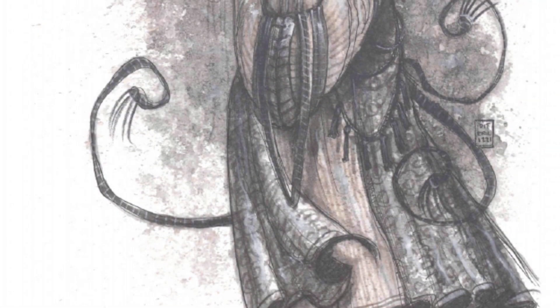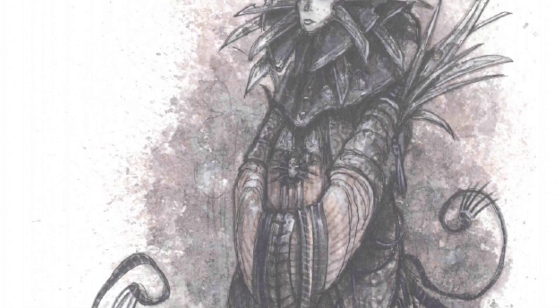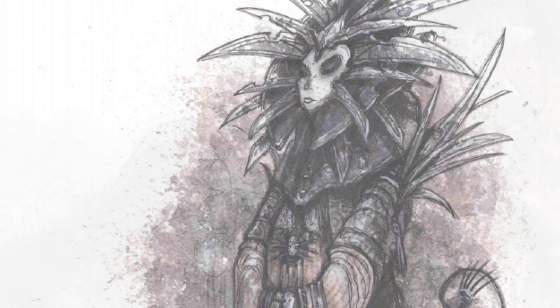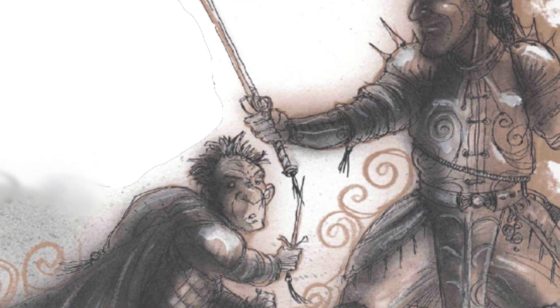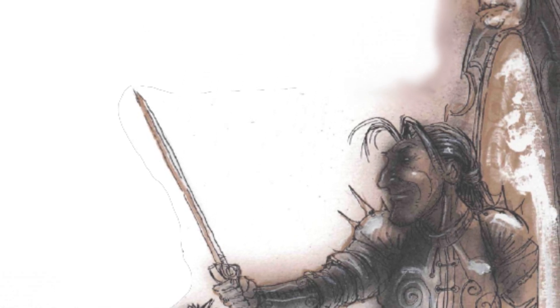The first thing worth noticing is the illustrations. The artists earned the setting a lot of praise at the time of publication. The scribbling, Frank Oz-style sketches imparted a desperate, dreamlike quality to the books, and was a clear departure from the artwork styles that TSR was using.